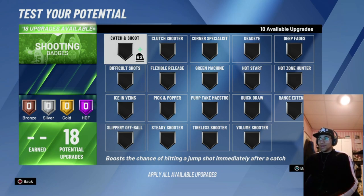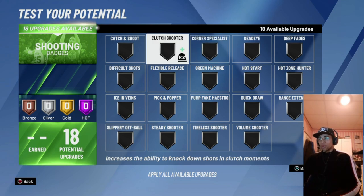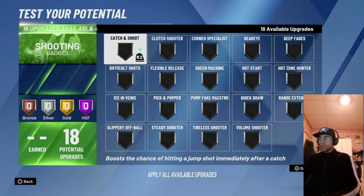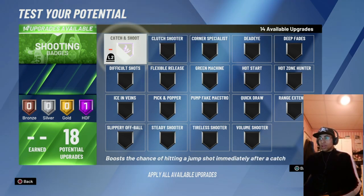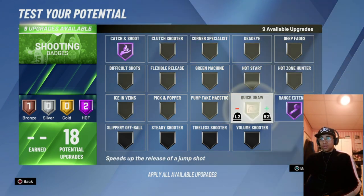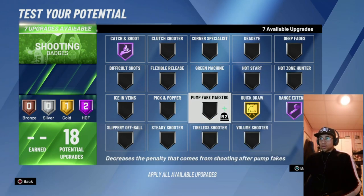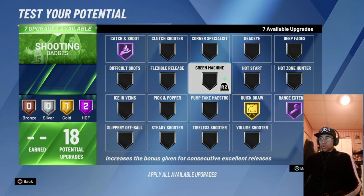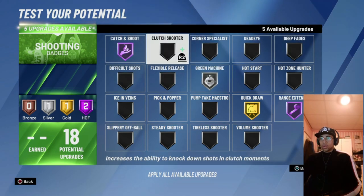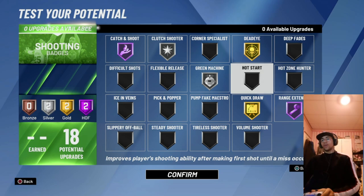For shooting, this is gonna be a weird setup — not what you're used to seeing. I use Hall of Fame catch, Hall of Fame range, gold quickdraw, silver green machine, silver clutch shooter, and gold dead eye.